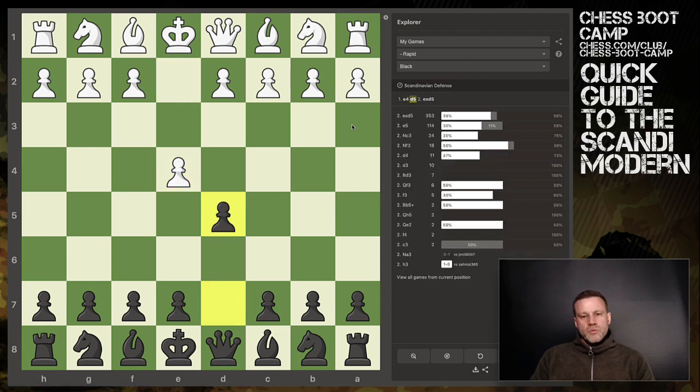It starts with e4 and then you with the black pieces reply with d5, immediately contesting the center. This can go lots of different ways and I'm going to show you half a dozen different games, all of which have ended within 20 moves. I'm looking at my games here on the chess.com explorer.